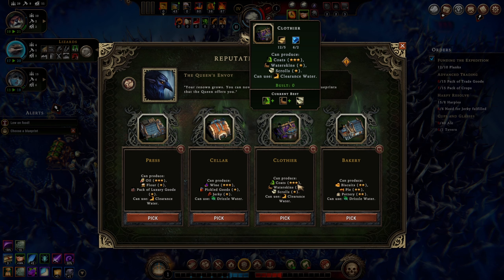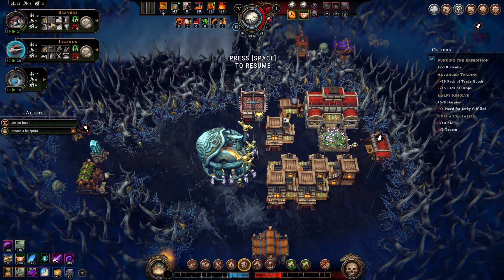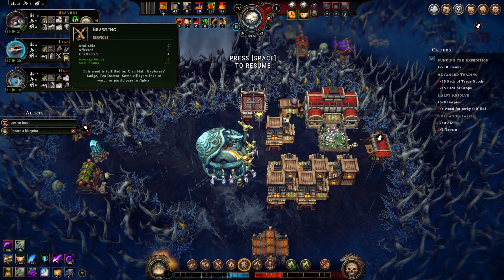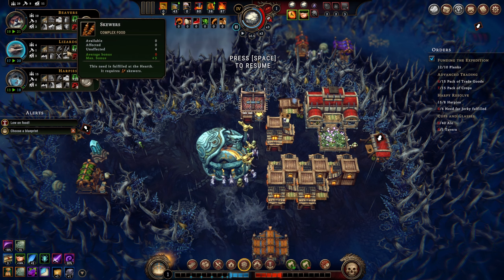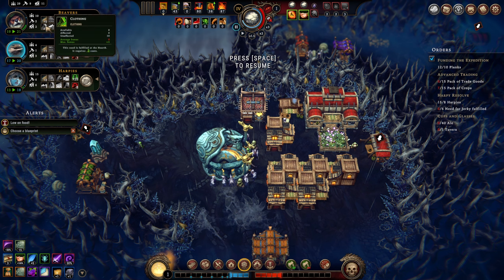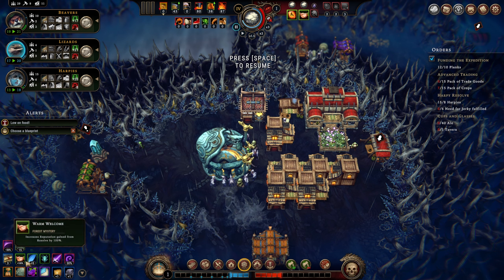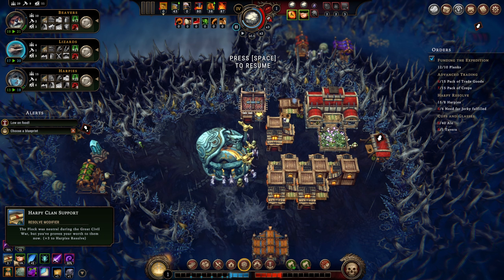Why couldn't these be split between the last choice and this one? A bakery with biscuits and pies. Coats would be good for two people, wine is only good for one but we're kind of wanting to focus on wine. Wine is obviously good for beavers, not for harpies. Pie - both lizards and harpies like pie. Pickled goods, jerky, religion, and skewers. We don't have good overlap - we're aiming for wine even though it only helps beavers.